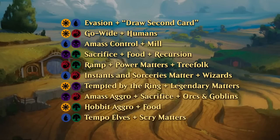Red-green is all about ramping and big creatures, with power matters as the theme and a small treefolk sub-theme. Blue-red is instants and sorceries matter — pretty much always — with a small wizard sub-theme but not a ton of wizards in the set. Black-white has the biggest number of 'Tempted by the Ring' cards and cares most about legendary creatures. Black-red again uses Amass, this time more aggressively with more sacrifice, and has a small orcs and goblins tribal sub-theme.